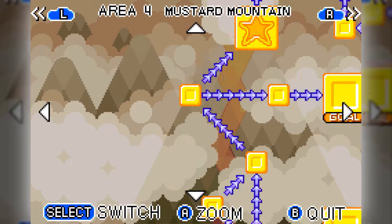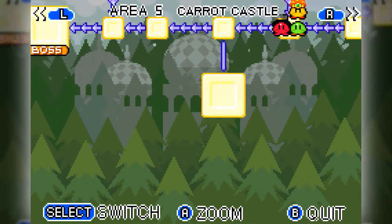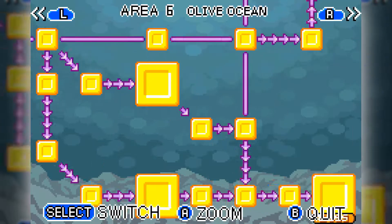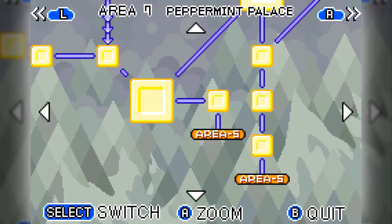That is Cabbage Cavern completed, and I believe at this point we are nearly done with every area, if not done with every area. Mustard Mountain's done, Carrot Castle we already know for a fact is done, as is Olive Ocean. And Peppermint Palace is looking like it's completed too.